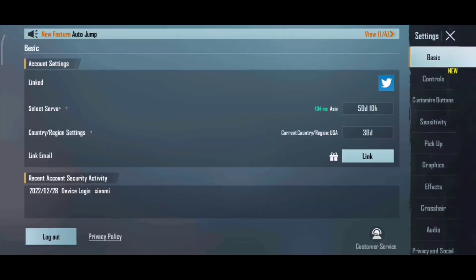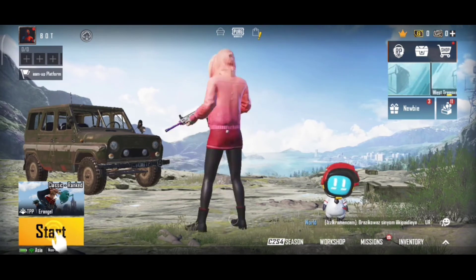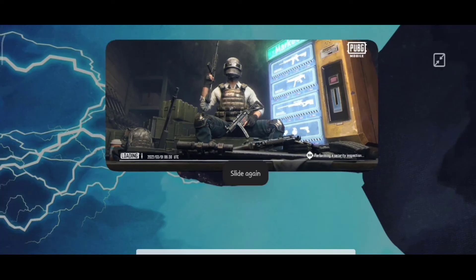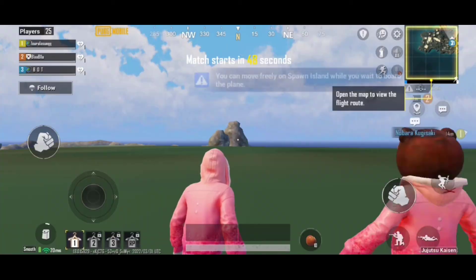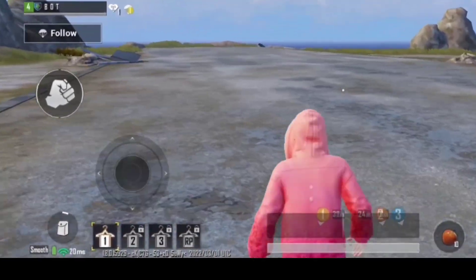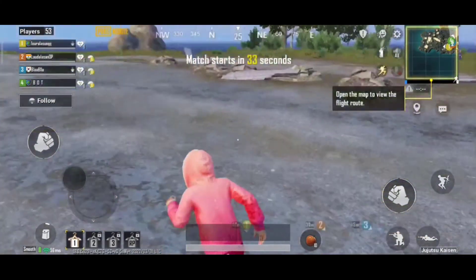You can see the server is selected to Asia. I'm playing a match to show you the ping. You can move freely on spawn island while you wait to board the plane. I'm using my Wi-Fi and you can see the ping is 20ms and it's very stable.